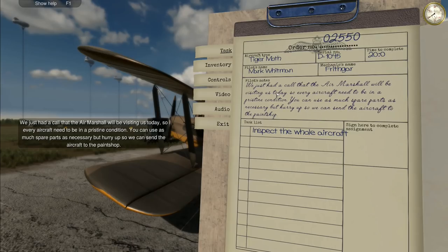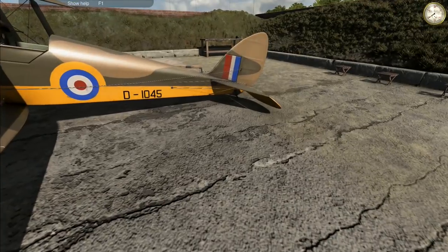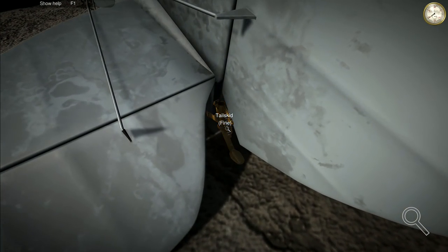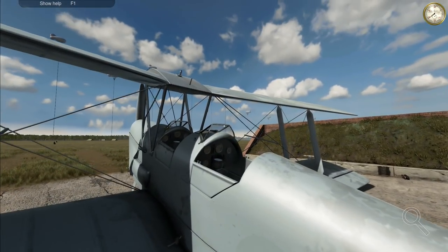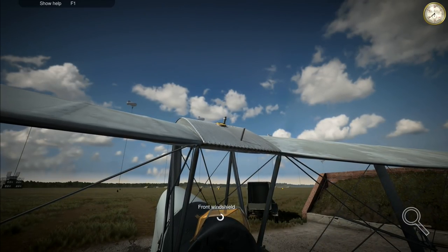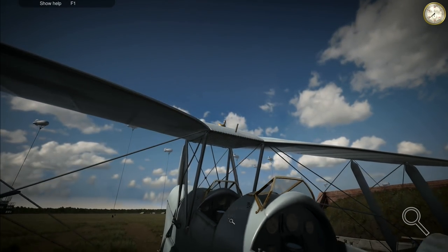The air marshal will be visiting today, so every aircraft needs to be in pristine condition. We can use as many spare parts as necessary but we need to hurry up so we can send the aircraft to the paint shop. So we've got to do a full aircraft inspection, which means we want to go straight to option number three and start checking everything.